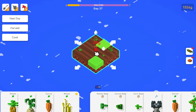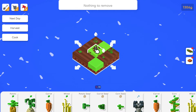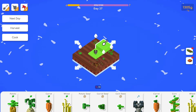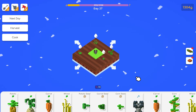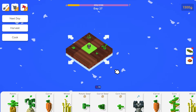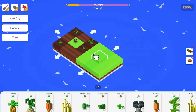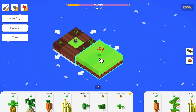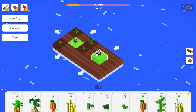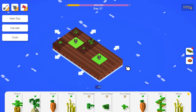Next day — sprinklers are the best things in my opinion because they automatically water everything. Get rid of these birds. One tile isn't watered right now but that's okay. We have carrots now so we can do carrot soup: a carrot, a carrot, and a potato. We'll use an expensive potato — perfect.